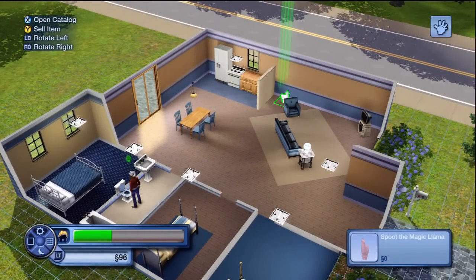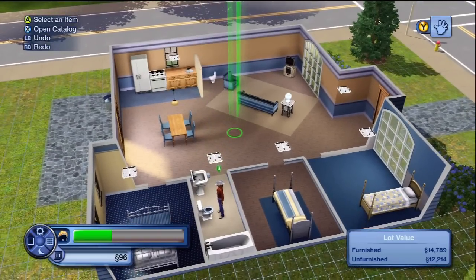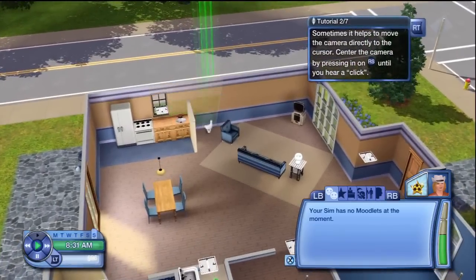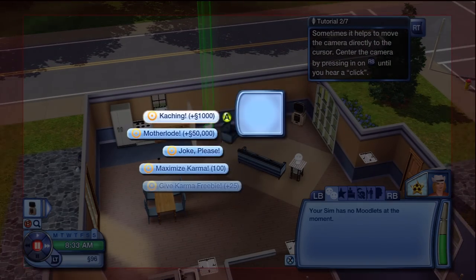You're going to want to place this just about anywhere — right here, it doesn't really matter right now. Then go back to live mode, and once you're in live mode you can choose to use it. Once you click on it, it's going to give you all these options.